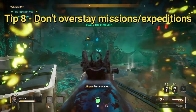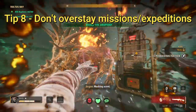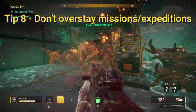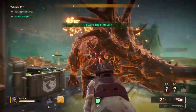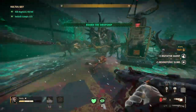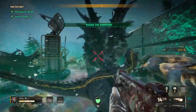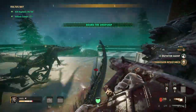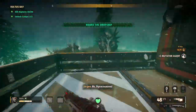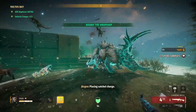Tip eight: don't stay in missions or expeditions past the amount of stars you can get. There is no added benefit for completing the whole map. If you're after pure min-maxing for crates or cosmetics, just complete your star rating and leave. For crates, you need 400 research points for silver, 1000 for gold, 1700 for diamond, and 2500 for a platinum crate. Note you can only get diamond or platinum crates when playing on Hard or Insane, or during emergence events.